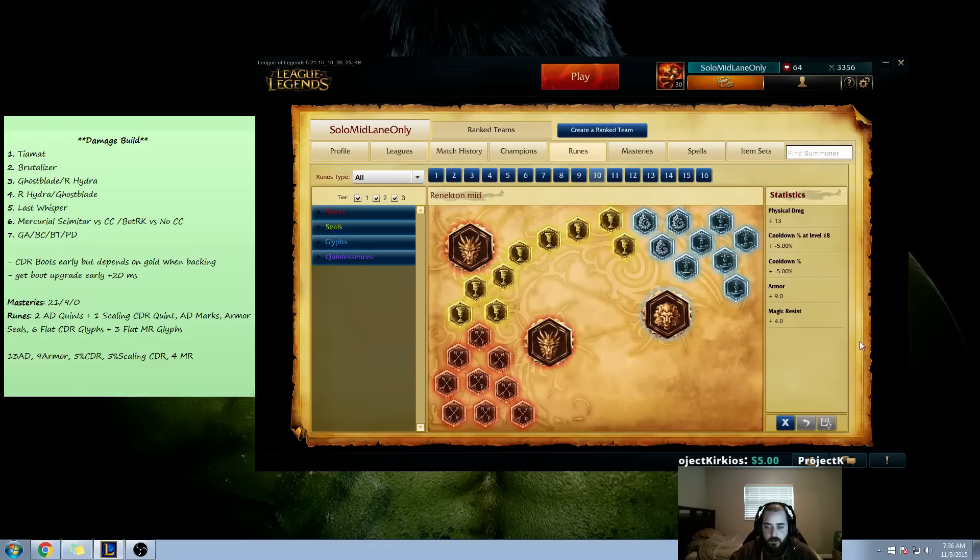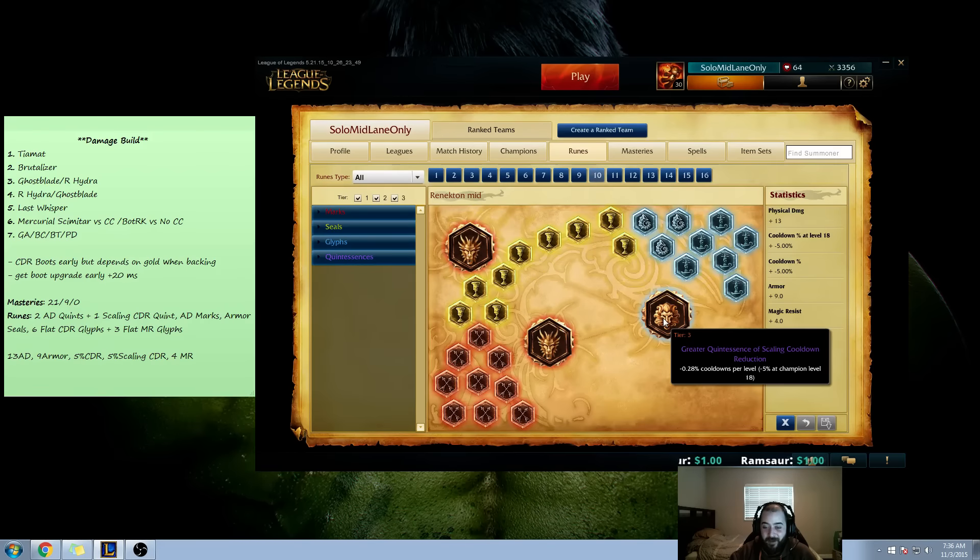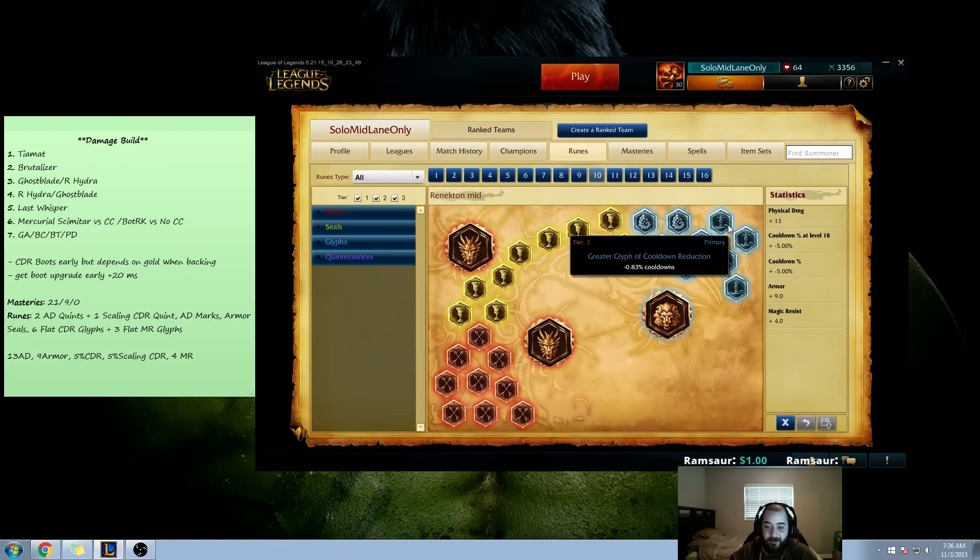Let's talk about runes real quick. There's a little bit of a change up. I'm running one of the quints — I removed one of the AD quints, so 2 AD. And I subbed it out for 5% CDR at level 18. I thought that was kind of ridiculous myself too. For 2 AD, I'm getting 5% CDR — kind of insane in my opinion. Great tradeoff right there.